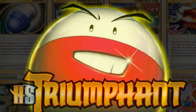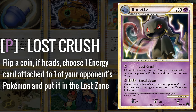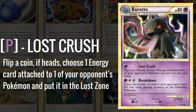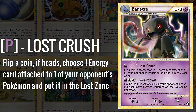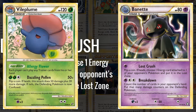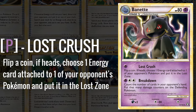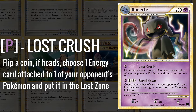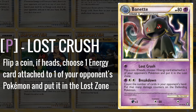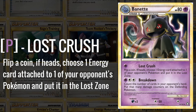Binette from Triumphant is an interesting card because of its Lost Crush attack, which can Lost Zone an Energy on a coin flip from one of your opponent's Pokémon. The second attack is pretty much irrelevant. What this was able to do is, under Item Lock from Vileplume at the time, you could potentially run your opponent out of Energy completely, since they would not be able to recover it with traditional means such as using Super Rod. So your opponent could potentially run out of Energy, but strategies like these are always pretty gimmicky. Regardless, there were some decks that played this Binette, since it is a very unique and powerful effect.